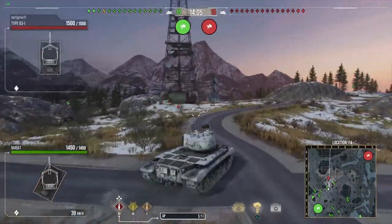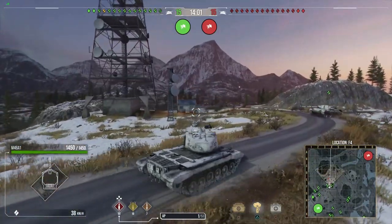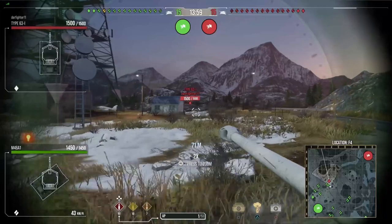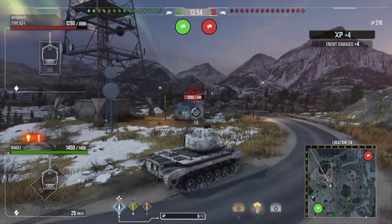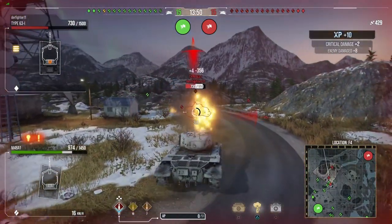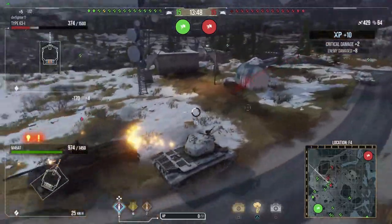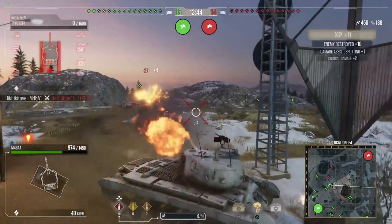Keeping an eye on the minimap is something that you need to do as often as possible. If you know where you're heading, look at the minimap to find out what's going on around you. There is another hill to my right, and when you drive to this location you do have to be careful because just like that, you can get shot in the side from the other hill.